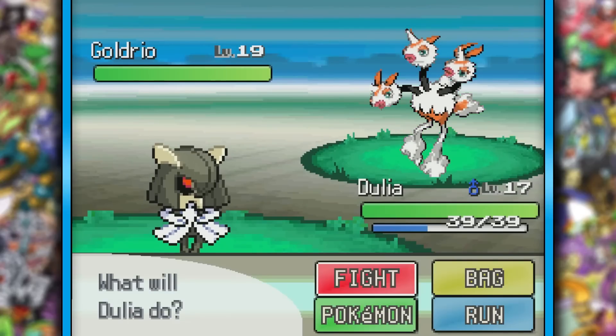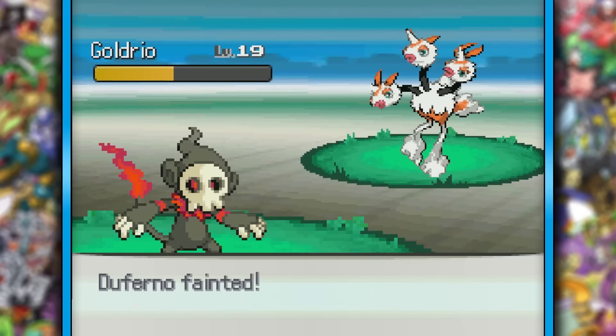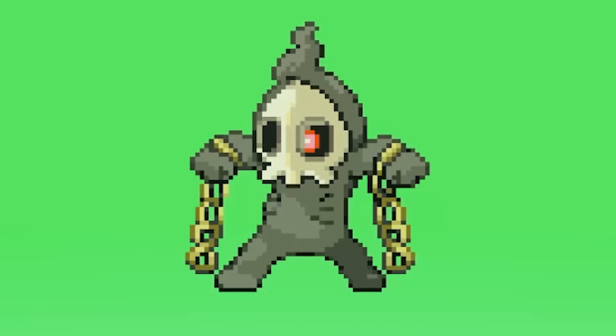Then Gold Drio came out. Needless to say, I wiped right there to him. Drio does not play games. I was curious to see what Machop would look like, and it did not disappoint. Those chains are off the chain.